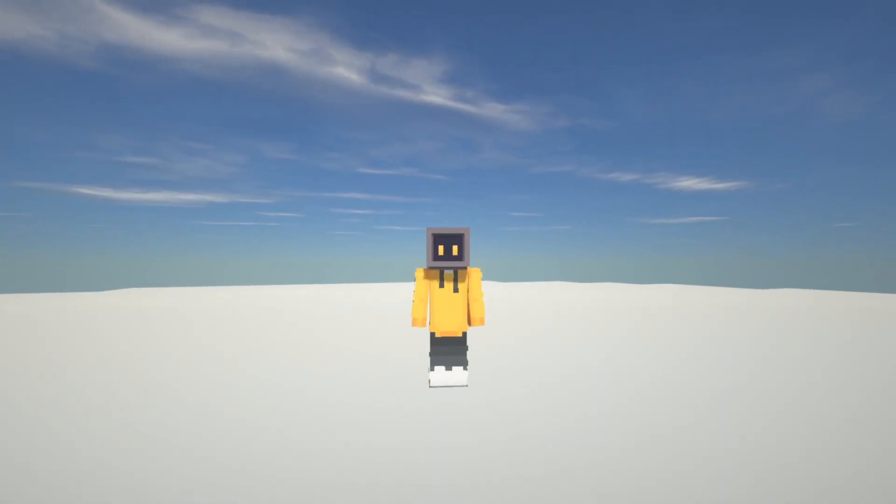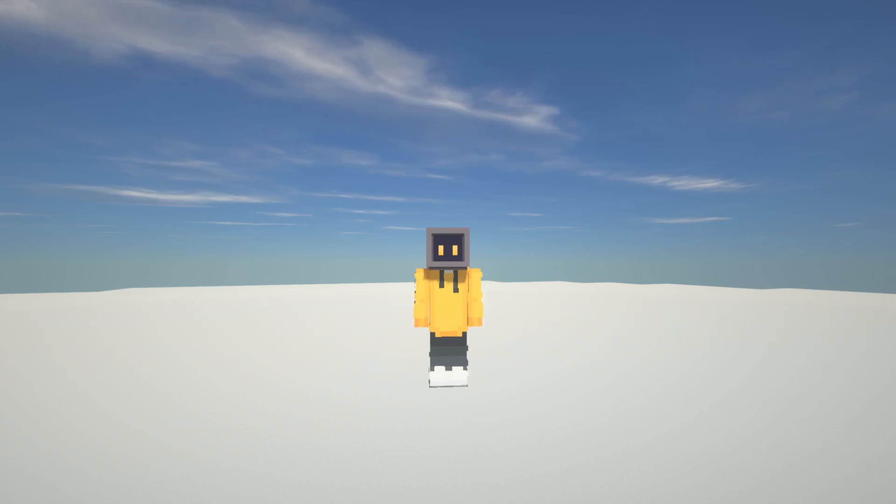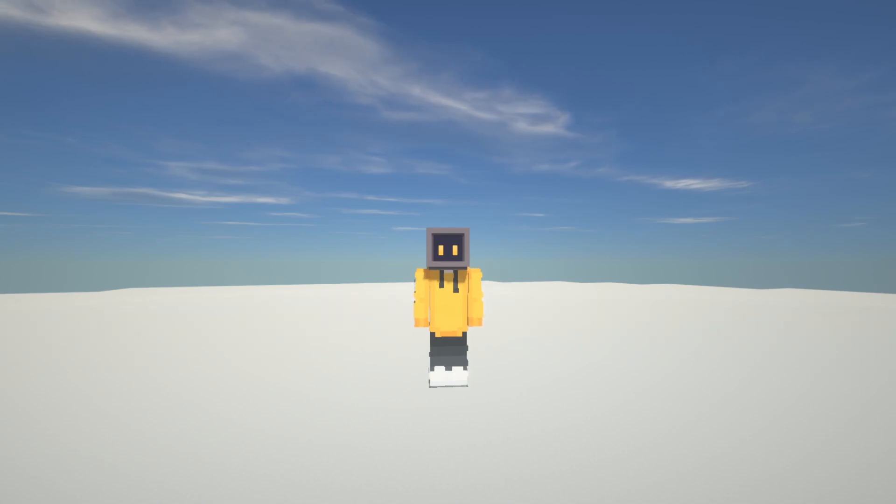Hey, what's up guys, my name is Eddie and we're here for another video showcasing my one-chunk modern houses. For this one, it is one modern house for each main warm biome, which means the savannah, the desert, and the badlands. Inside those main warm biomes are, for example, the desert lakes, the road, the badlands, and others. So I made one for each of these main ones.